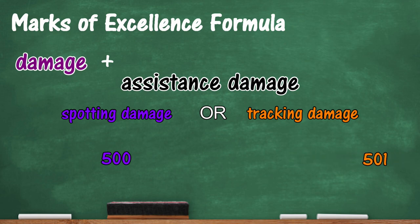If Dave had gotten 501 tracking damage against the 500 spotting, though, then the 501 tracking damage would count towards his total, and the 500 spotting damage would not exist. Pretty much all of the assistance damage you get towards the lower of the two types doesn't exist when it comes to mark calculation. Damage itself is consistent, though — more damage is always a good idea.